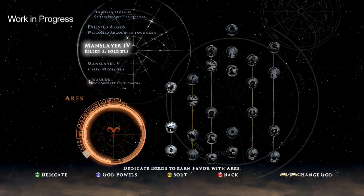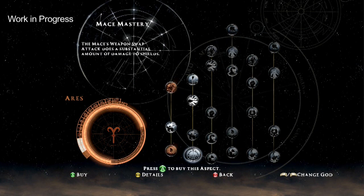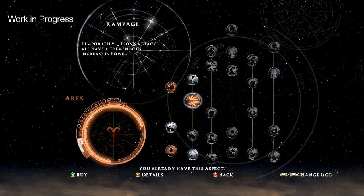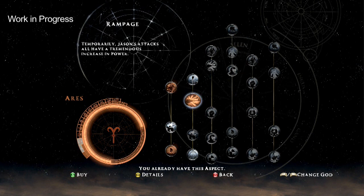To purchase new abilities, we're going to grab a couple right now. The first one is Shieldbreaker, which basically increases your ability to do damage to shields. We're also going to purchase an ability called Menace, and a god power called Rampage. Shieldbreaker and Menace are passive abilities — those will fire off automatically. But Rampage is an active power, something Jason can call upon in the thick of battle, and it dramatically increases his power.